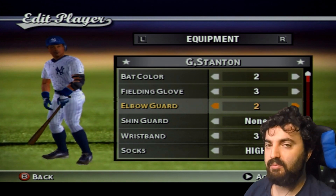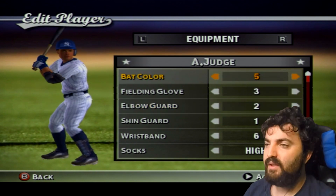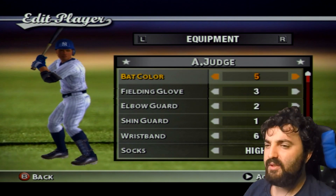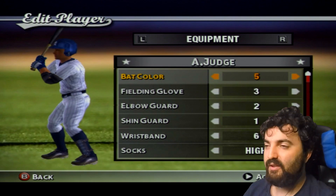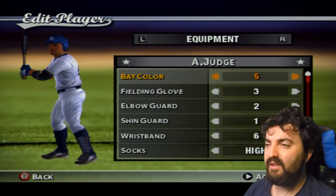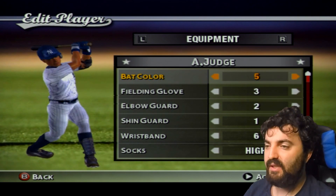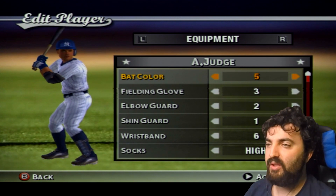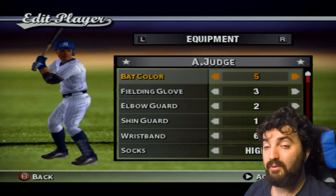Here comes the Judge — with an elbow guard and a shin guard. Aaron Judge has a 6'7" figure with a big bat, high socks, and a Hideki Matsui batting stance, which makes for a very interesting hit. Yes, I gave him 99 speed — I try to give everyone the best abilities, but they can still lose because it's all about timing, and that's how baseball is.